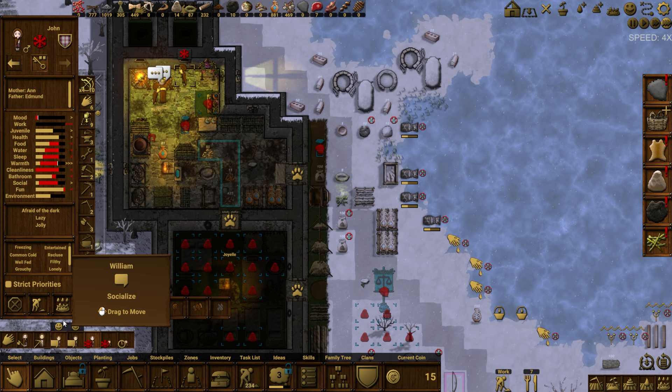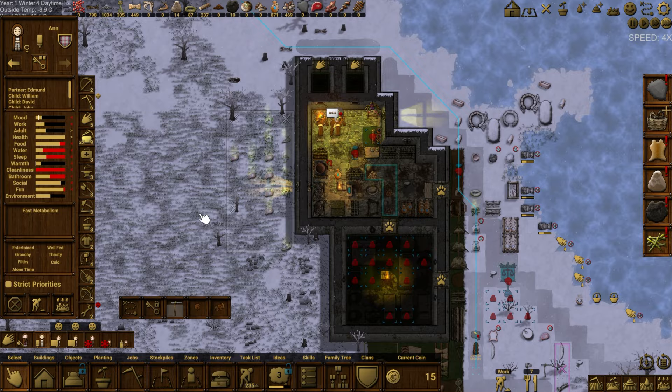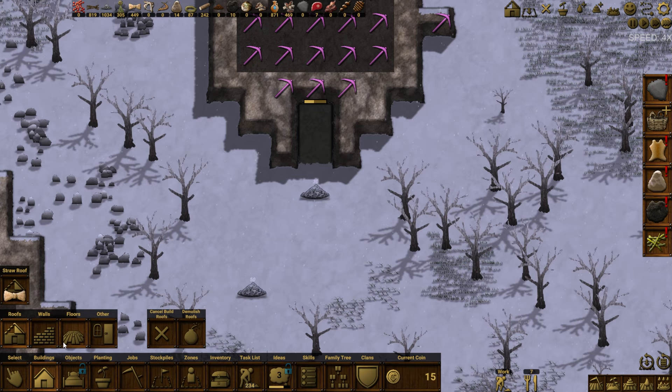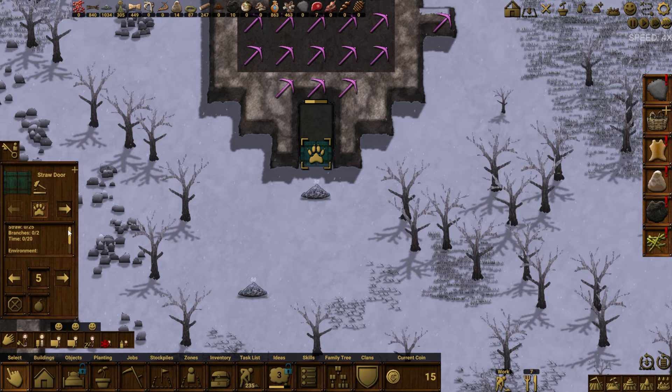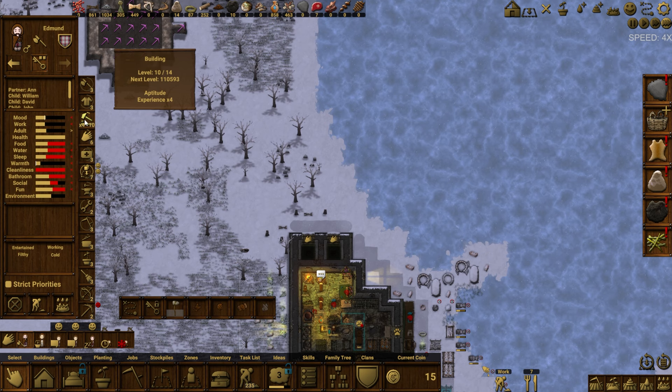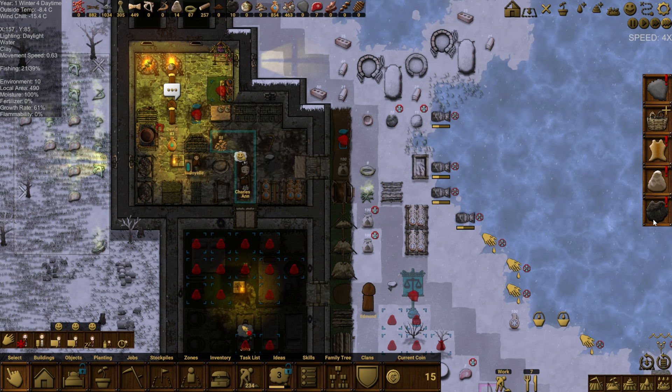John needs some time off now too. Take some time off boys — mom and dad will take care of things for a while. Mom was working on mining. Got some mining done. Let's build a door there since this is roofed — it's mountain roof. Let's make that a priority.